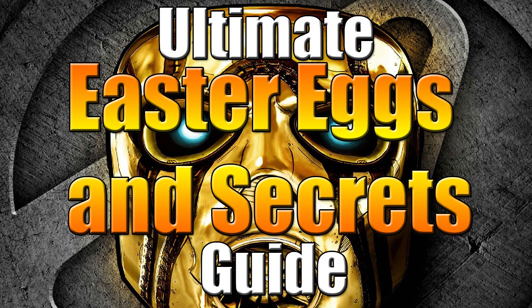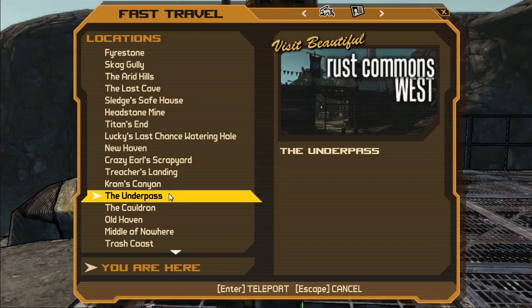Hello everybody, welcome back to Borderlands. This is the ultimate easter eggs and secrets guide. Every fan of Borderlands knows how jam-packed these games are with easter eggs and little secrets that a lot of people may miss. This guide will cover about three easter eggs or secrets per episode, mainly from Borderlands 2 and the Pre-Sequel, as they have a seriously massive amount of easter eggs — but Borderlands 1 will be covered too.